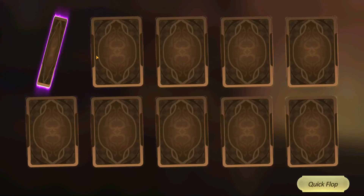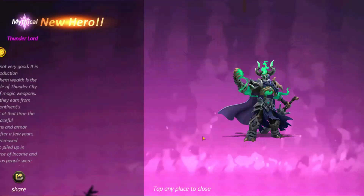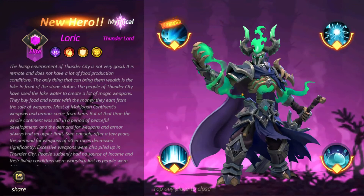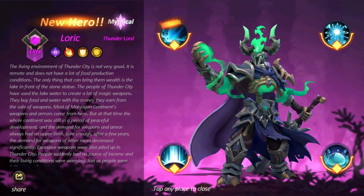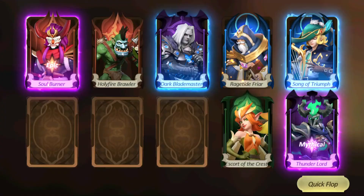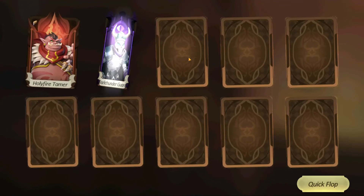We got a Soul Burner, not mad about it at all. Then we got Lorik — look at him, mythical. Is he dark? The Thunder City dominates the Rage Tide, so he's Thunder. He's sick looking, as sick as it gets. This game has some ridiculous looking characters.